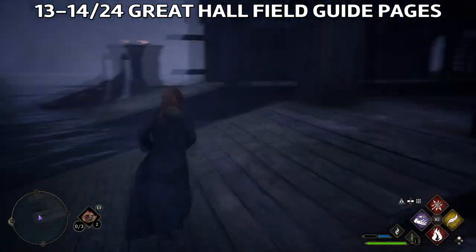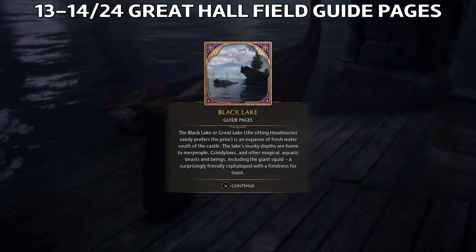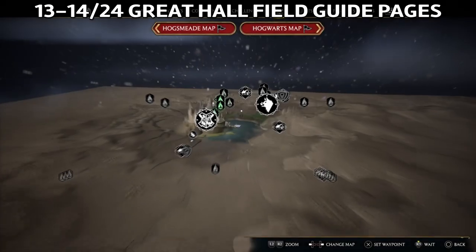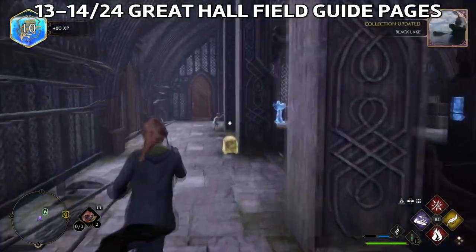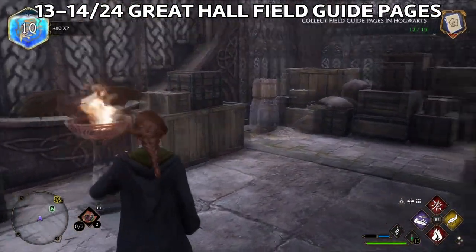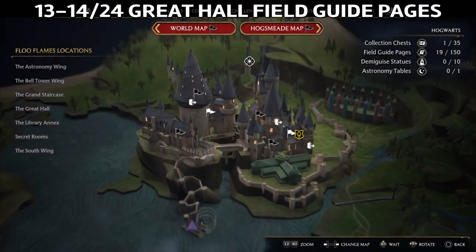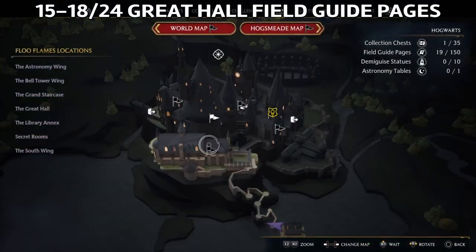Next, go to the boat house where you'll find the Black Lake. Cast Revealio — this is the location. Just outside, go all the way down the stairs and you'll find this one. Cast Incendio and then go grab the page. You need to follow all the steps down to reach it.